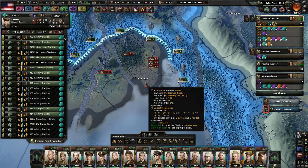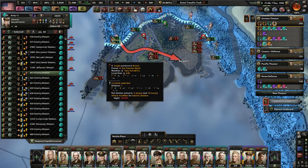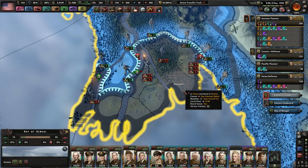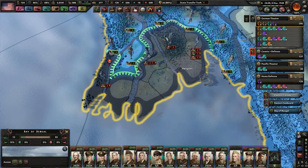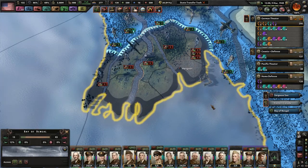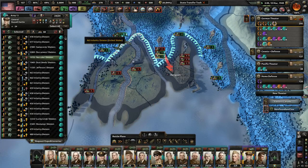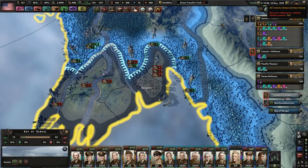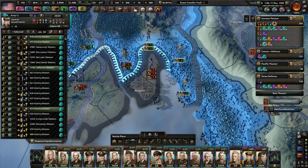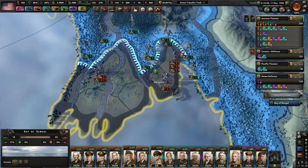Could we attack Rangoon? I don't think so. I want to keep this division stuck here as we try to take out more of the enemy forces. They're actually still pretty darn strong, so just kind of hang out. We did take one piece of territory, so that's good. Could we use this one division to take Rangoon and then have everyone else attack, so they would starve for supplies? That's really what we want.